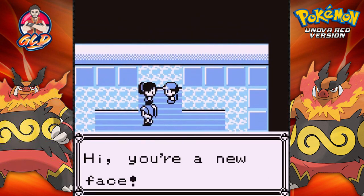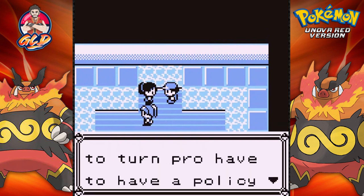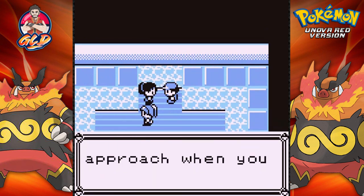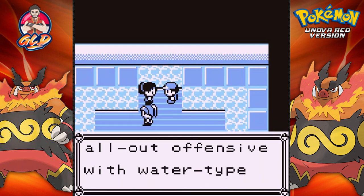Here we have Misty: 'Hi, you're a new face. Trainers who want to turn pro have to have a policy about Pokemon. What is your approach when you catch Pokemon? My policy is an all-out offensive with water type Pokemon.'